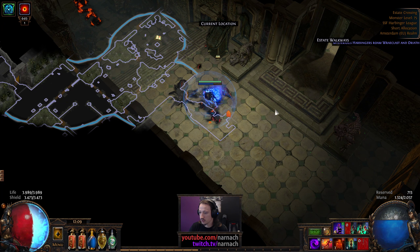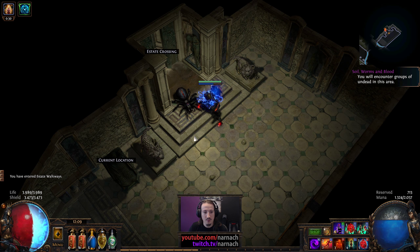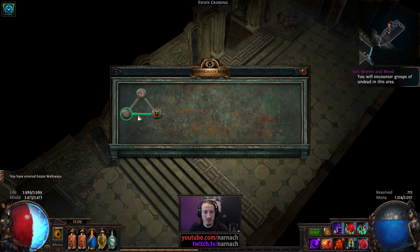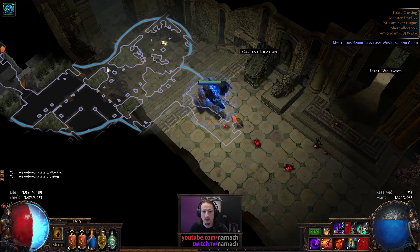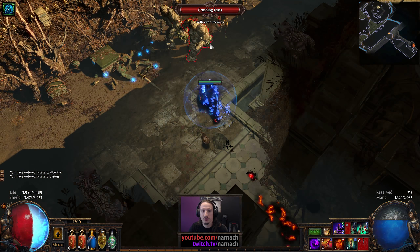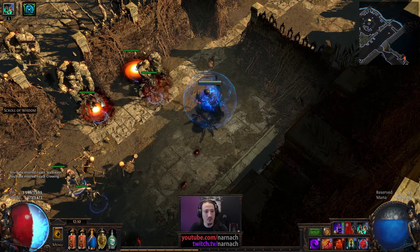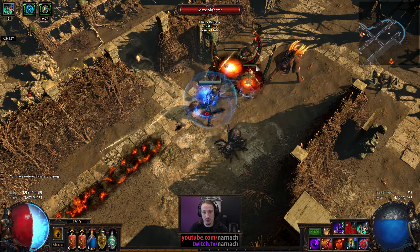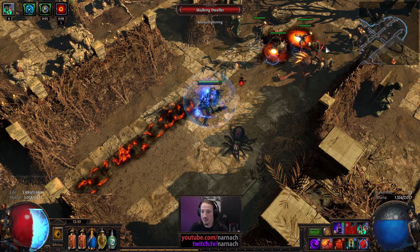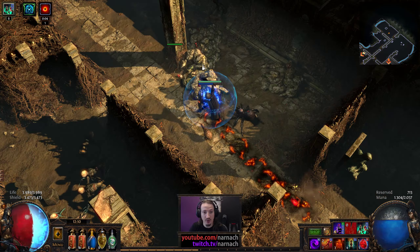This is somewhere to the right-hand side. Estate walkways. Yeah, that's the way back — that was not entirely the plan. And we must go further up still. The general rule that the way up leads forward is so far still holding up.